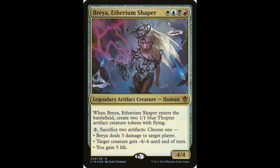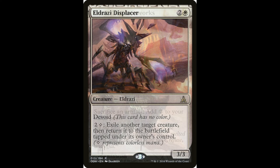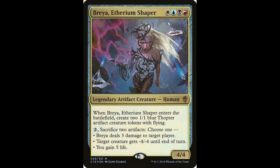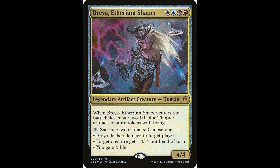The combo works like this: Eldrazi Displacer exiles a target creature and returns it to the battlefield tapped, costing three colorless to activate. You blink Brea, bring her back, she gets two Thopter tokens. You then sacrifice both tokens to either Ashnod's Altar or Krark-Clan Ironworks, which lets you sacrifice those to create four mana. Use three of it to re-blink Brea with Eldrazi Displacer, then Brea comes back with two more Thopters, and you have one colorless mana floating. You do it again and again until you accumulate a million colorless mana.